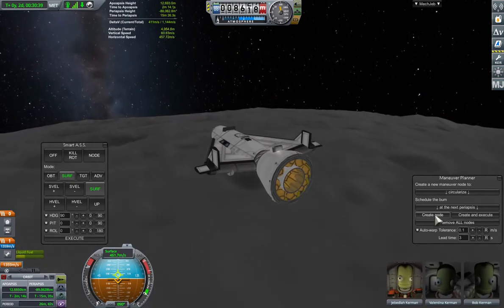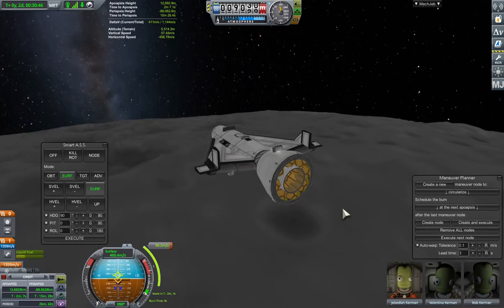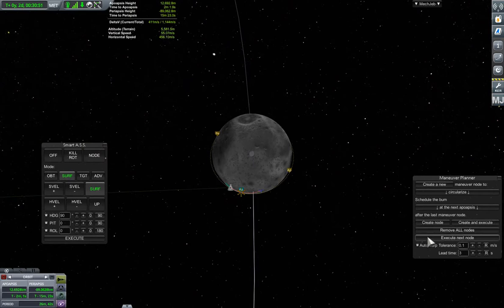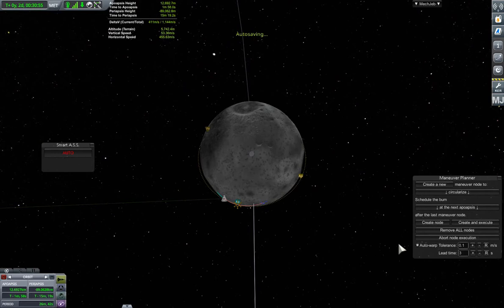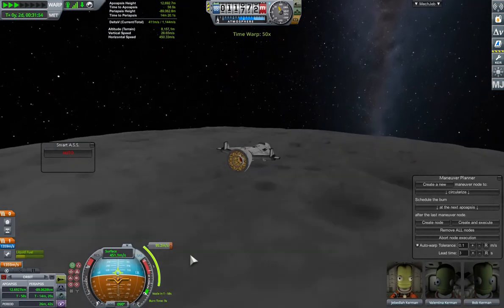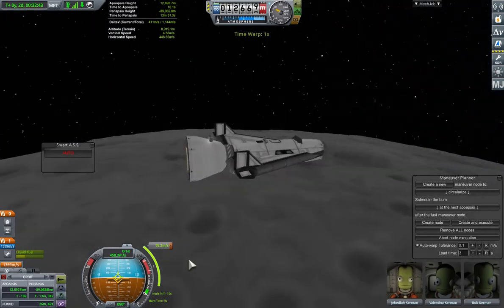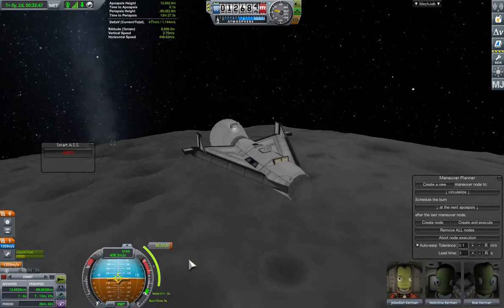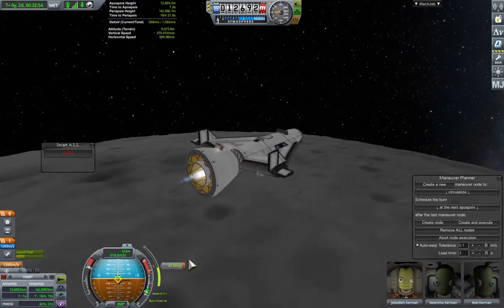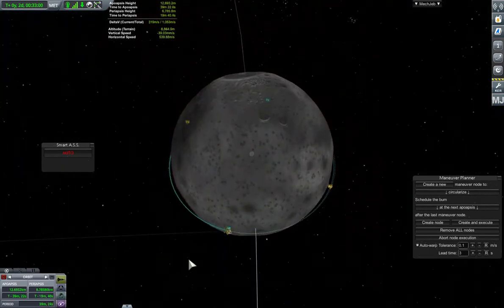We'll switch off and circularize, create a node at the apoapsis, and execute — auto-warp is on. As soon as the craft's in position it will auto-warp forward to the maneuver node. It's only a short burn to get into orbit, just a few seconds. Still got tons of delta-V, no problems with fuel. There we go — circularizing the orbit. Now we're in a Mun parking orbit at 12 kilometres altitude. It's a stable orbit.